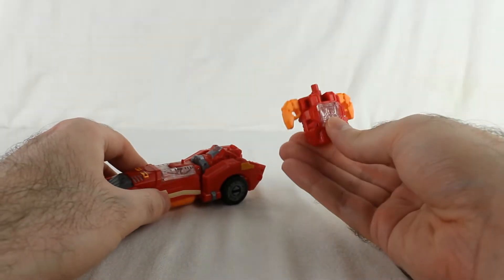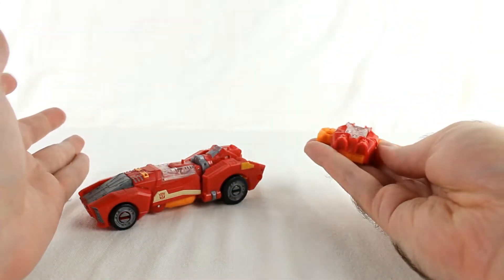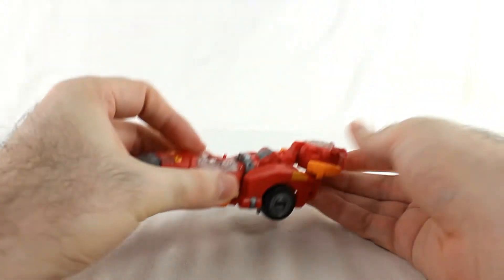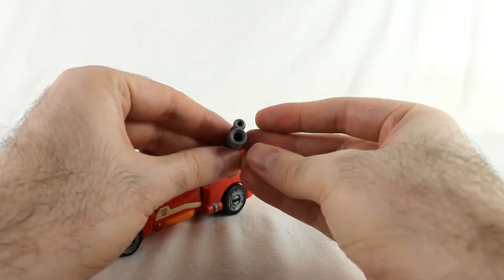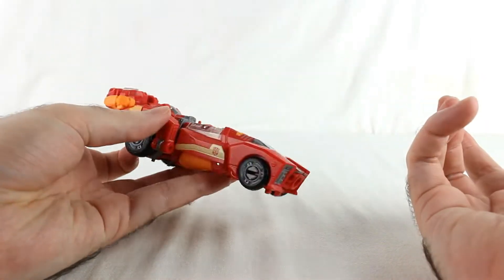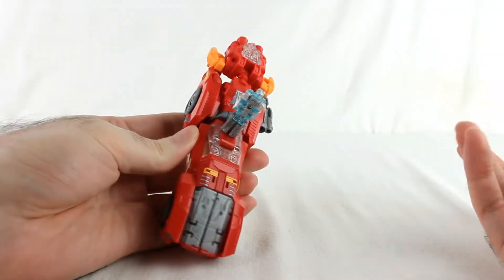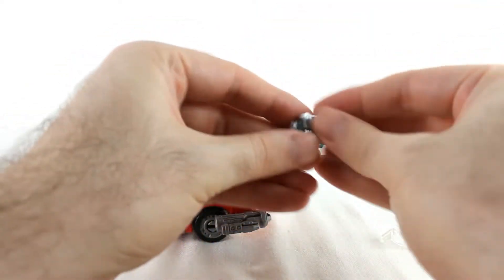She does come with prime armor — it's red and yellow, or red and orange. It can peg on back here; there's a little peg hole just like Moonracer's, which makes the car mode even longer. She also comes with a little gray blaster gun, which you can peg onto the side. She also has Primemaster pegs, and the Primemaster can fold up and go inside the prime armor.